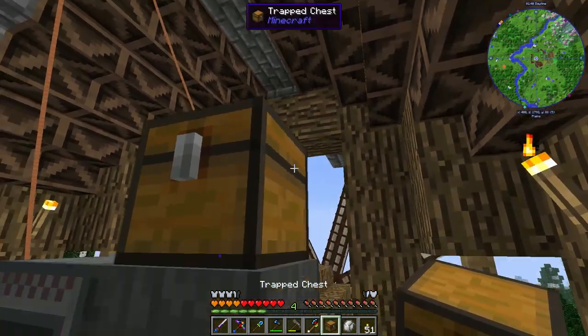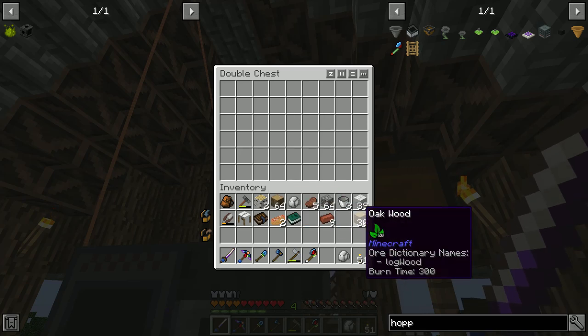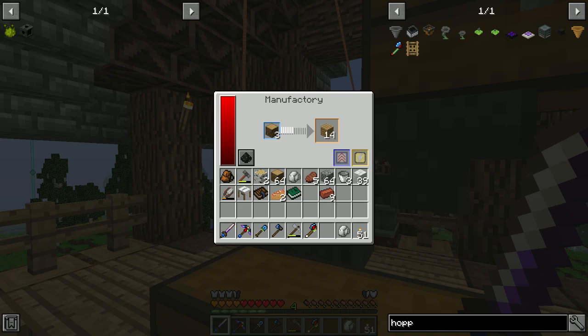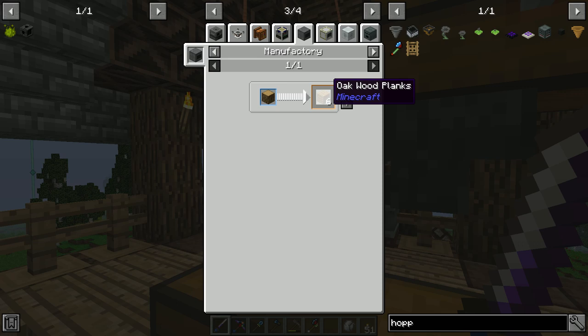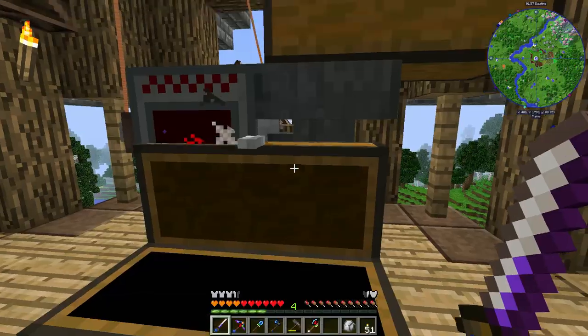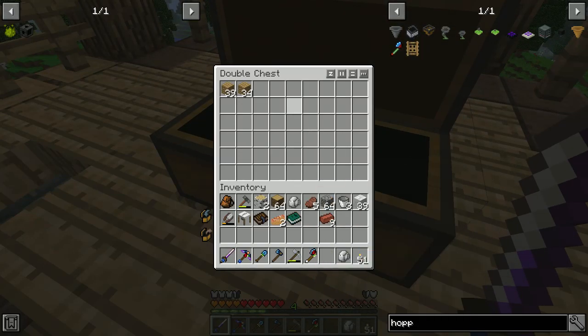Not exactly like that - boom like that. And then what we can do is throw in say oak wood and that's going to start running. The nice thing is this makes, through the manufacturing, six planks per oak wood. It's going to back up here because we need faster item transport, but that's fine. I'm getting six planks per wood instead of two planks per wood.